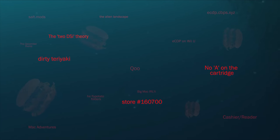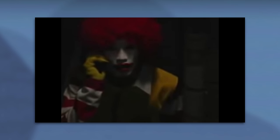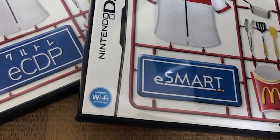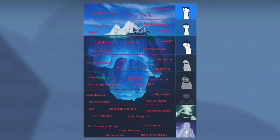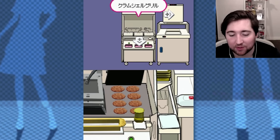The last time we dove into this, we covered a lot — the incredible lost music hidden inside the McDonald's eCDP ROM, the etymology of Donald McDonald, and even the existence of a second McDonald's training game known only as eSmart. But what you saw last time was truly just the tip of the iceberg, because that last video only covered the first three layers of the McDonald's training game iceberg, and there's a lot more to go.